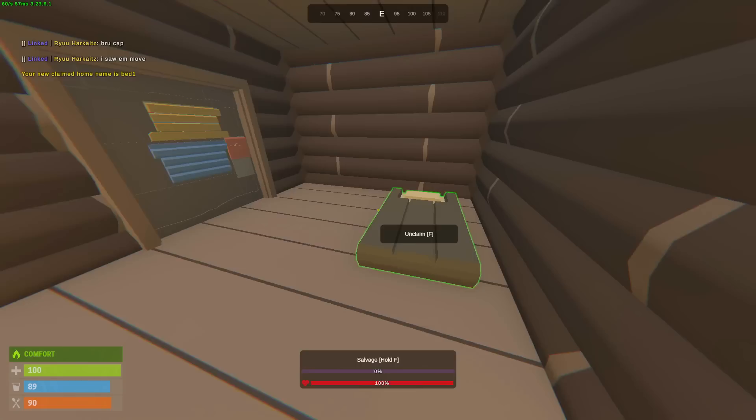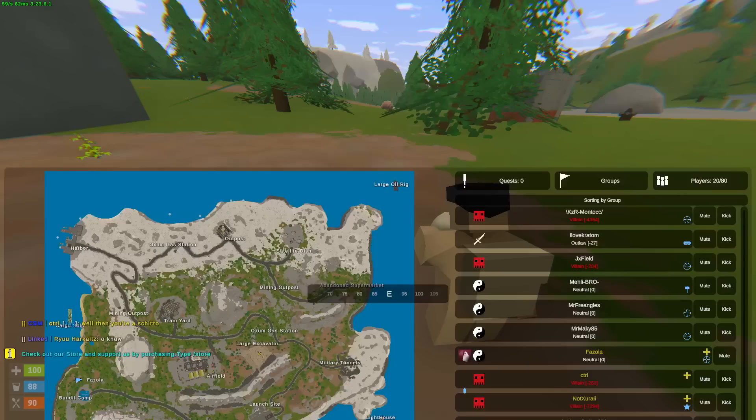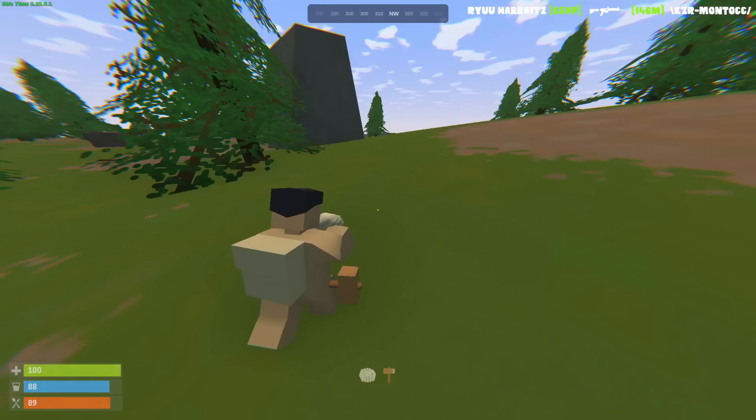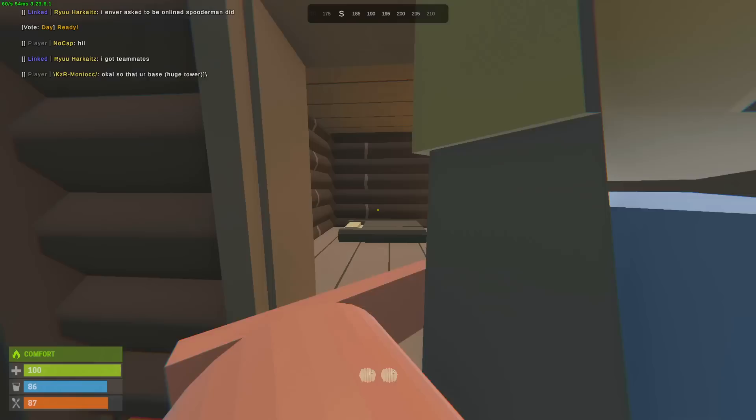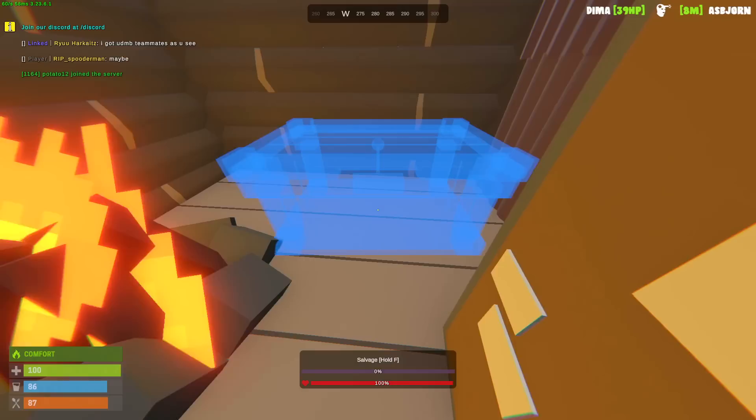We got ourselves a bed and should have upgraded pretty much everything. The only thing I need now is to make myself some storage. I built next to bandit camp — it's not really a good location but it's somewhere chill. We are still close to cargo so we'll definitely head there later on. That node needed one hit — made ourselves 10 ores from that, which is pretty nice. Made ourselves a box and placed it right over there.